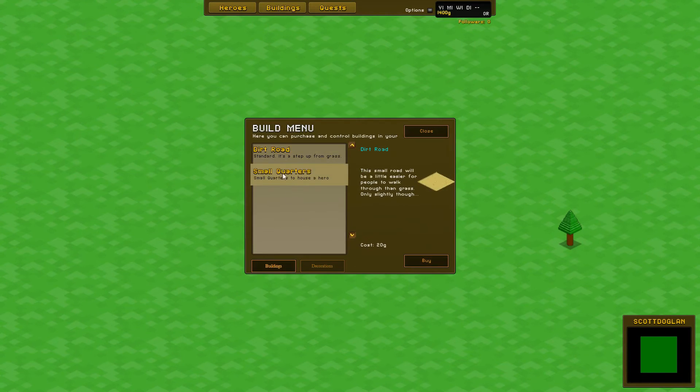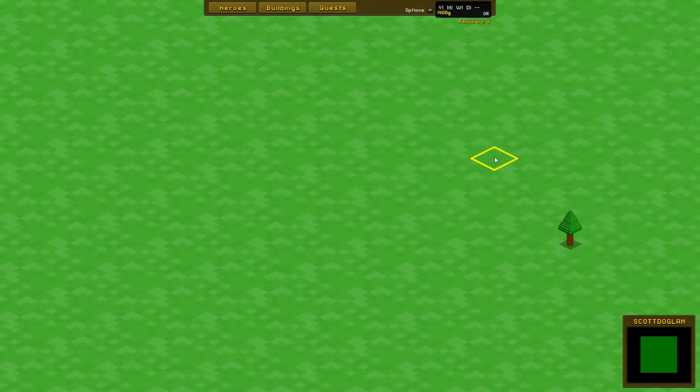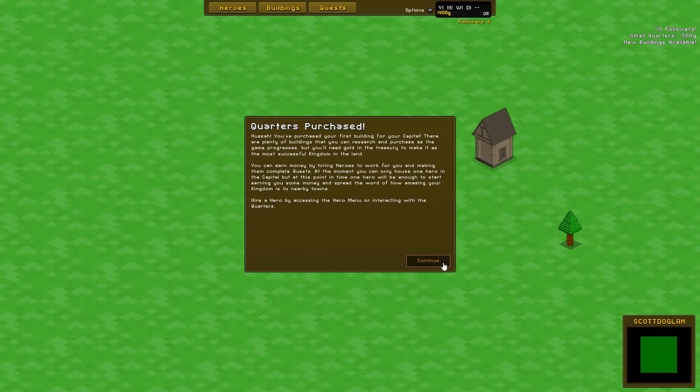You've purchased your first building for your capital. There are plenty of buildings that you can research and purchase as the game progresses, but you'll need gold in the treasury to make it the most successful kingdom in the land. You can earn money by hiring heroes to work for you and making them complete quests. At the moment you can only house one hero in the capital, but one hero will be enough to start earning you some money. Hire a hero by accessing the hero menu.